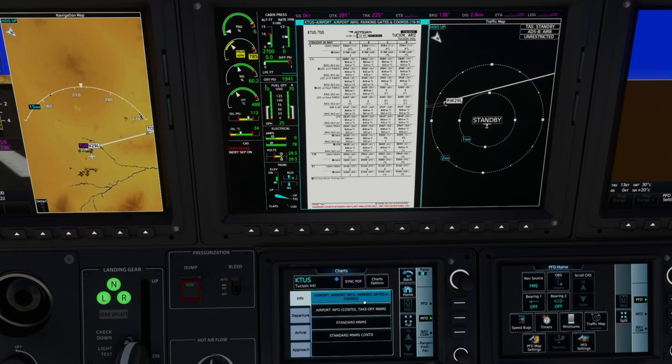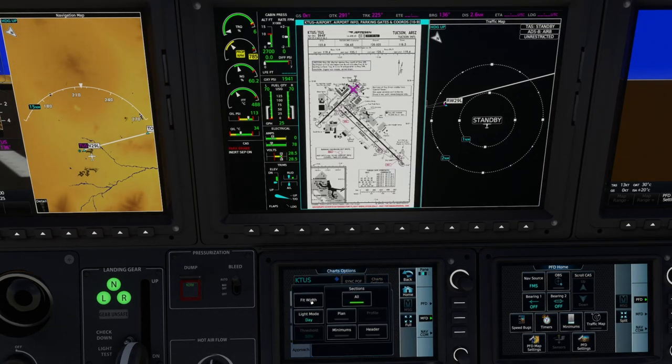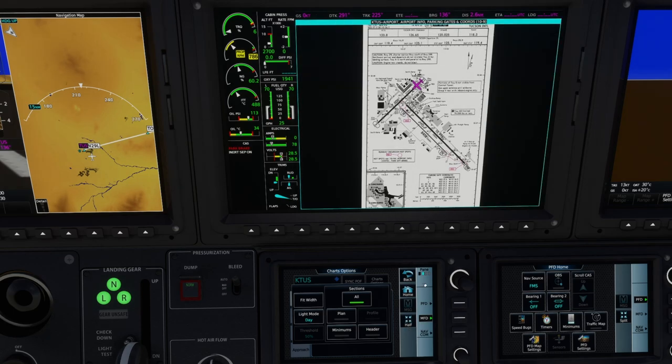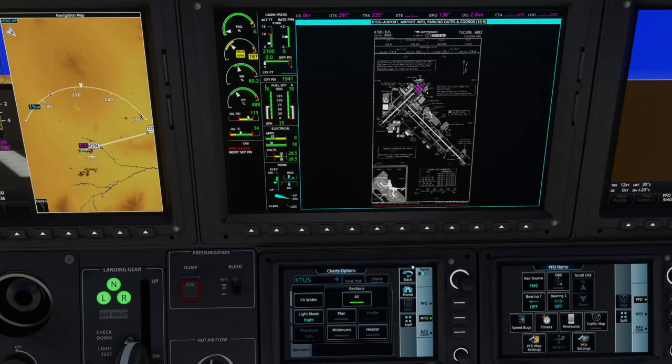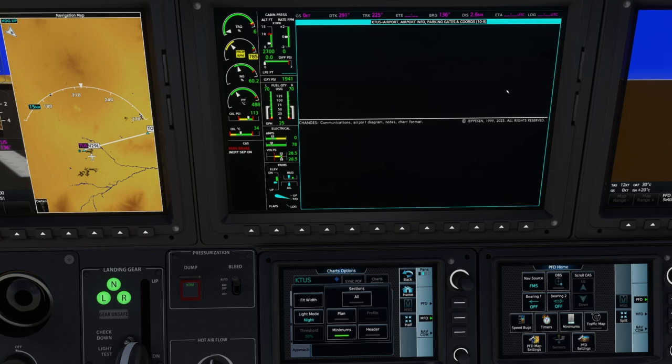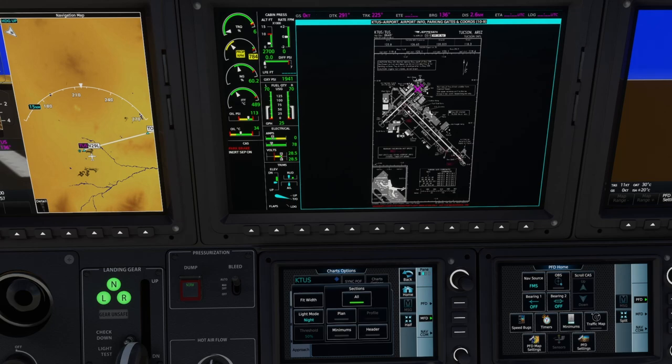It's just all the standard charts available for your current location. You can also go to chart options and do fit width, which will actually maximize it to whichever window you have. You can change from night mode to day mode — a lot of these features were already here. You can view just the header portion, where you'll find all your frequency information, touchdown zone elevation, missed approach information, and minimums.